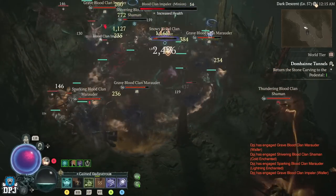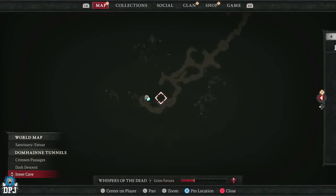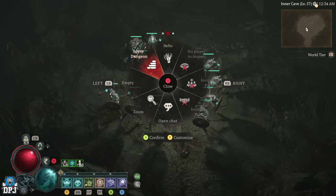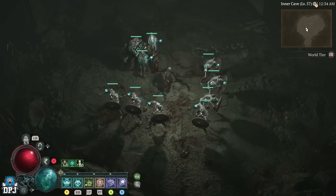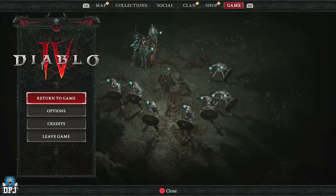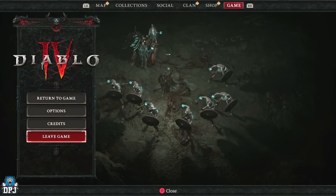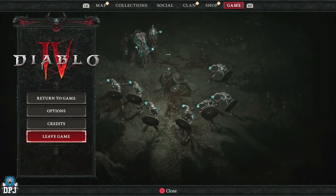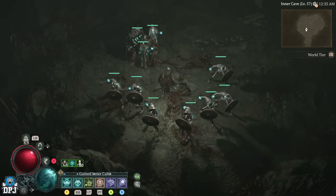To reset the farm as a solo player, pull up your map and go to leave dungeon — press up on the d-pad if you're on console. Once you've left the dungeon, you'll spawn outside the dungeon door. Go to your menu, go across to game, and leave the game. Re-enter the game and you'll spawn outside the dungeon door again. Simply enter the dungeon — all enemies will have respawned. Repeat the farm. It really is that simple.